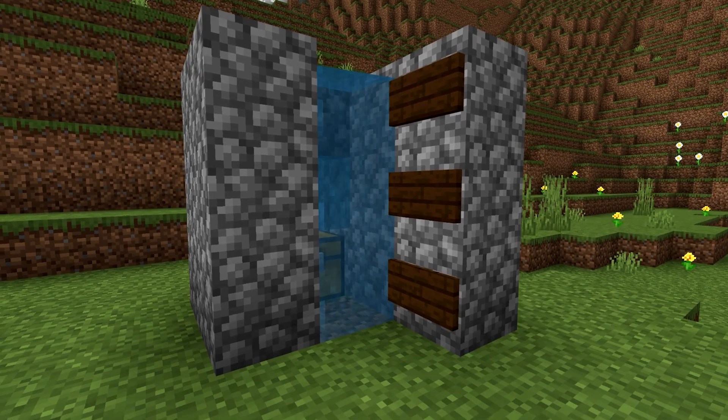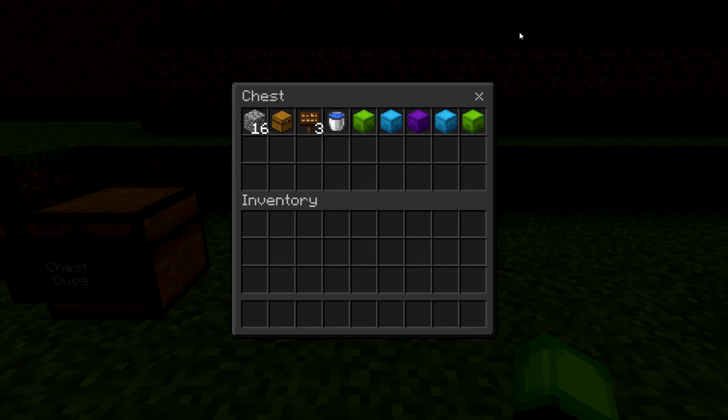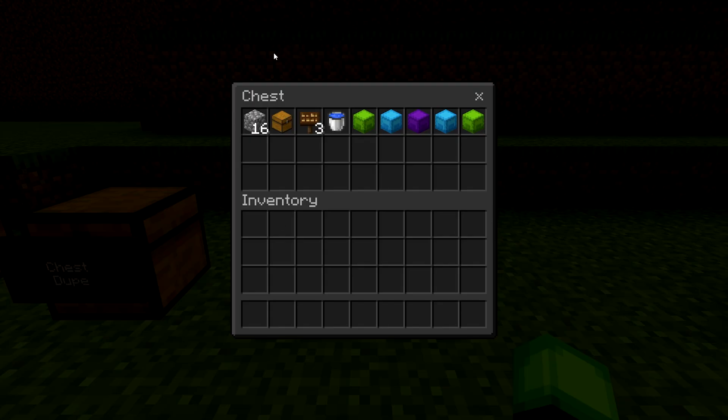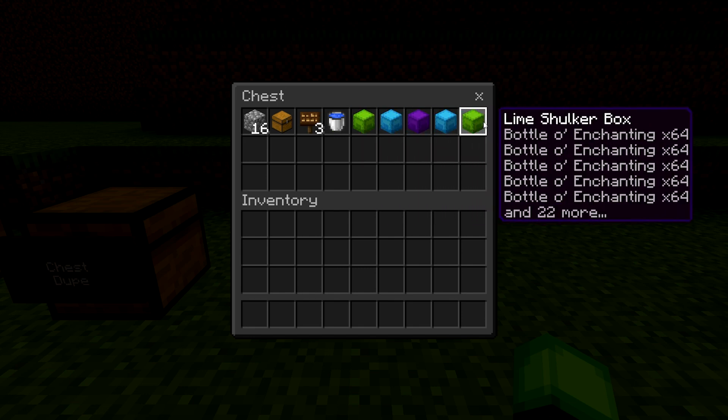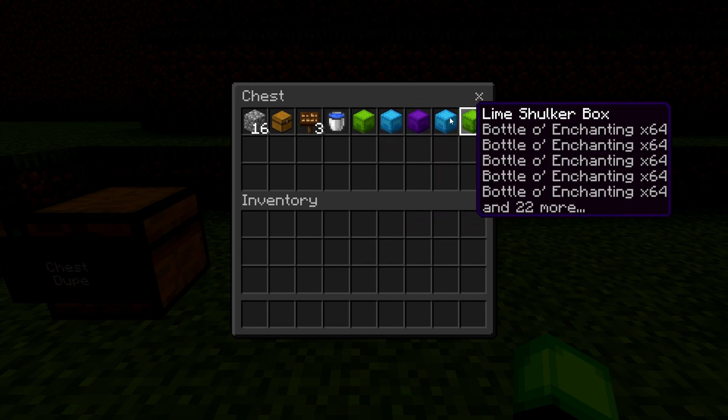We're going to start off with this duplication glitch right here, and this all-item duplication glitch is one of the most reliable in the game. These are the items you'll need: about 16 cobblestone or any solid blocks of your choice, a chest, a couple of signs, a water bucket, and all the items that you want to duplicate.